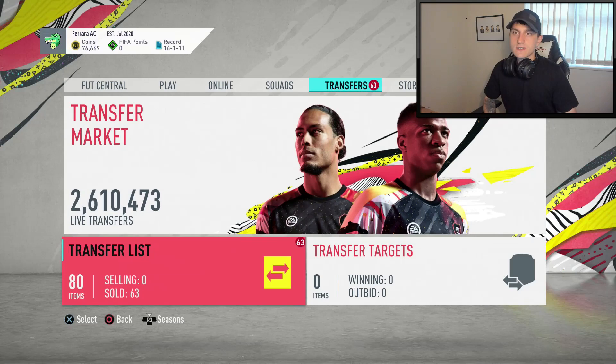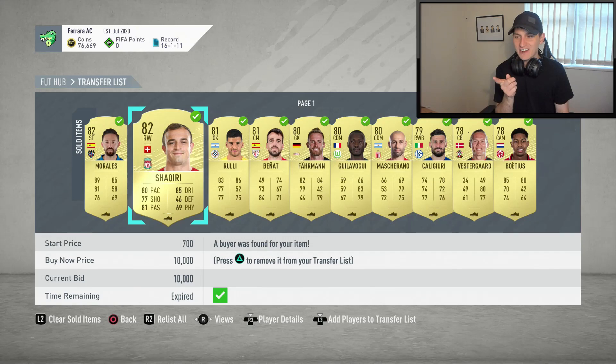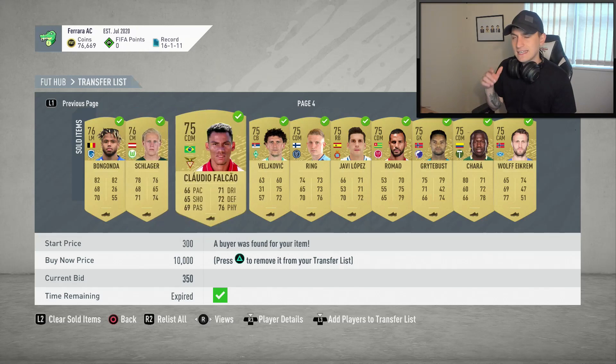Let's get into this video. You can see in the top left how our coin total is looking — 76,000 coins, which in my opinion is pretty good. If we jump over to the transfer market, from the stream the other day we managed to get Shakiri who I listed up on an open bid. He sold on for 10k — not a clue why. But this is basically what everything sold on for. You can take a look at the current bid at the bottom if you're bothered.